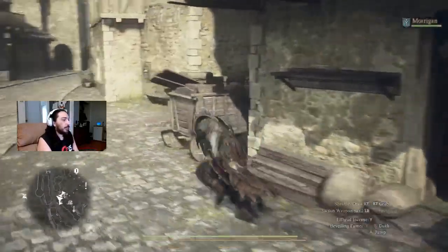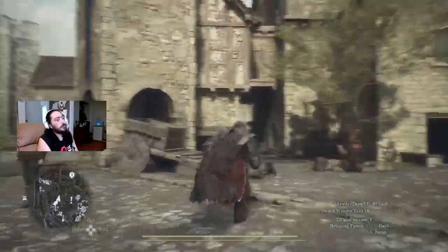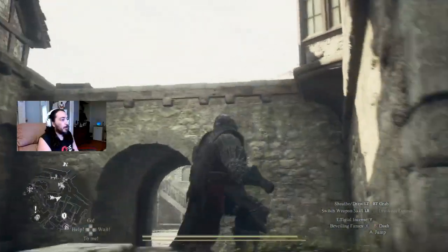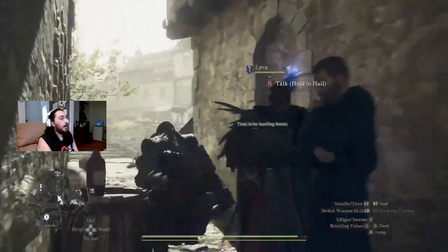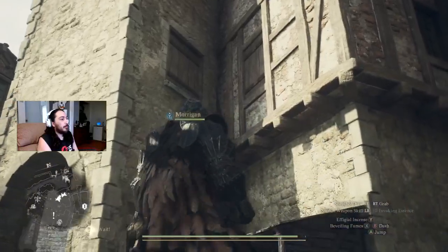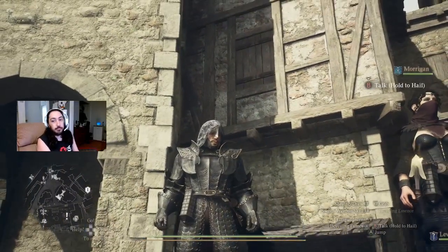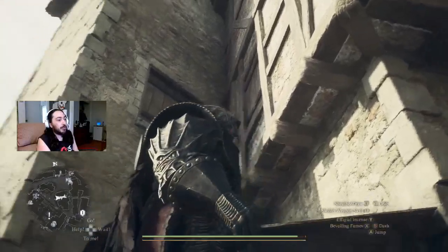Going back to where that chest is — upstairs in this room. That window up against the wall on this side of the building — you can see the shutters are recessed into the wall, into the window sill. That window does not open.